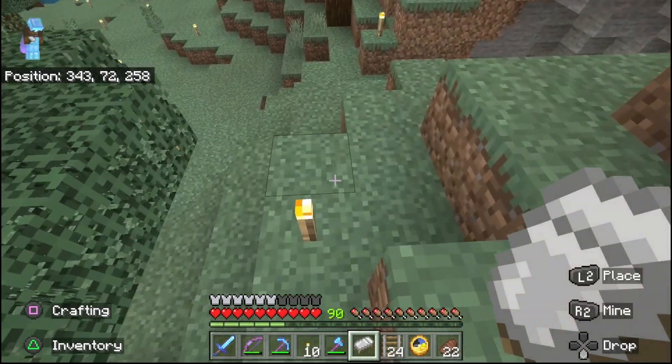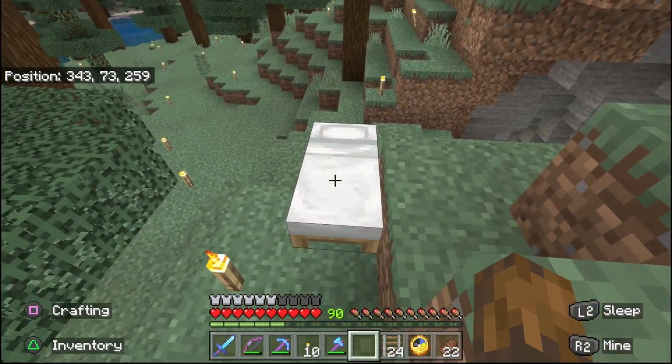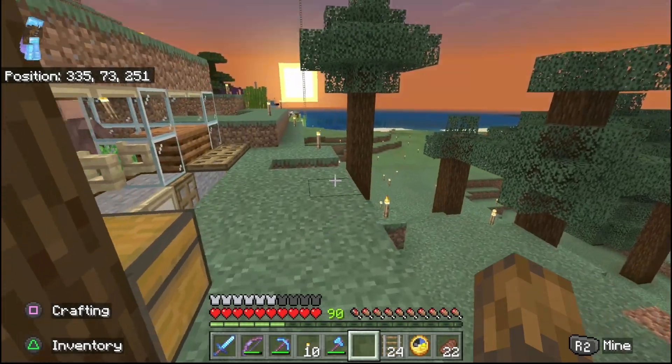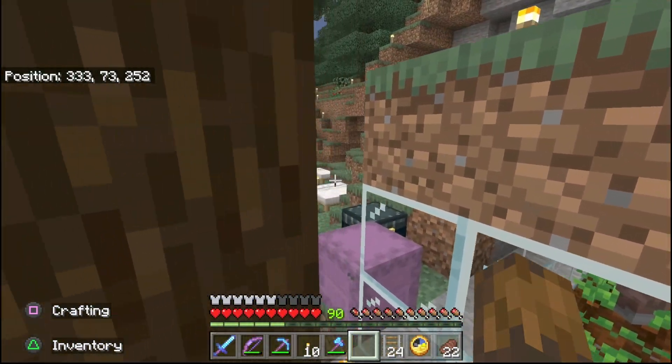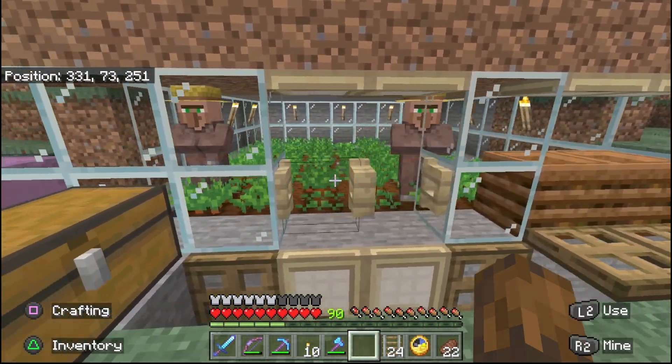I'll do it over here. You want to keep an eye on it and make sure no particles show up on it when you put it down. I didn't see anything, so hopefully these guys will realize there's a third bed and breed a baby villager.